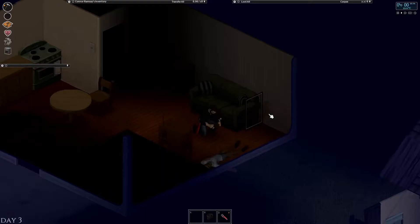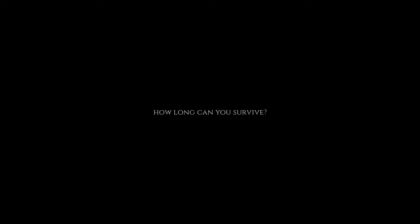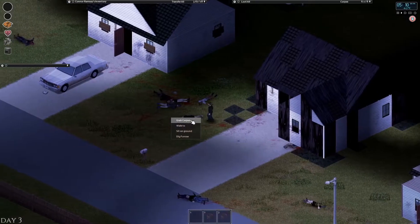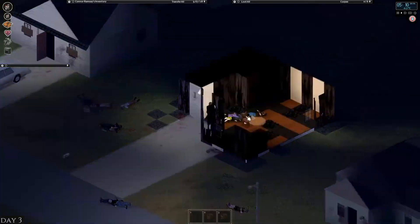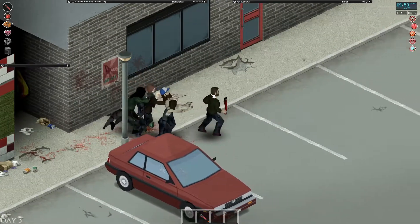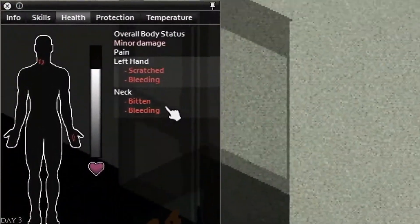You will find yourself exploring properties, locating resources and safety. Since zombies can see and hear, extreme caution is required. They will swarm you with hundreds of them if you are discovered in the open. To remain undetected, employ line of sight and shadows. The depth of the game becomes more clear as you advance. To survive, you will find yourself dropping sheets over windows and turning off the lights.